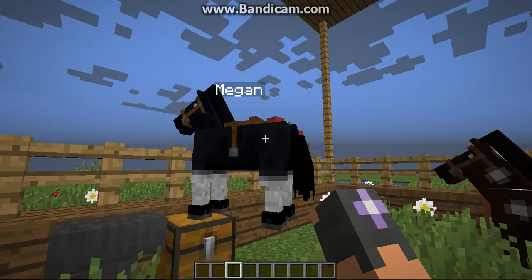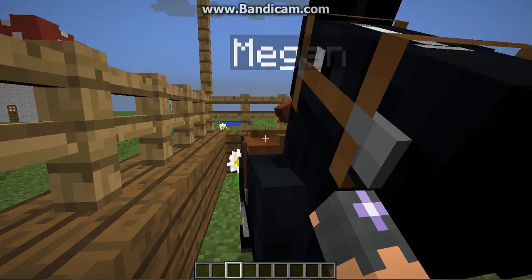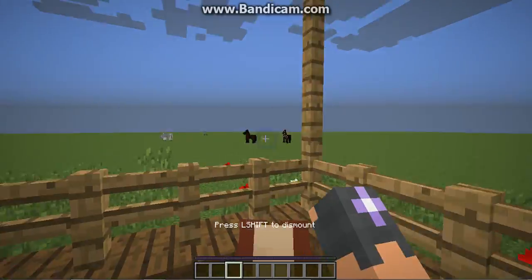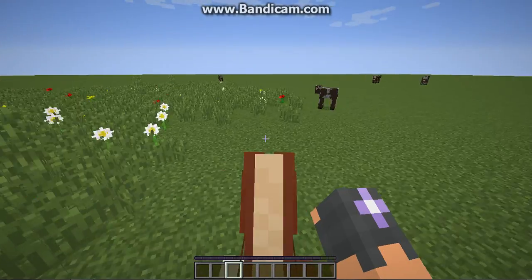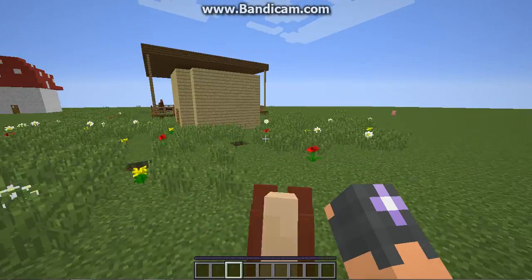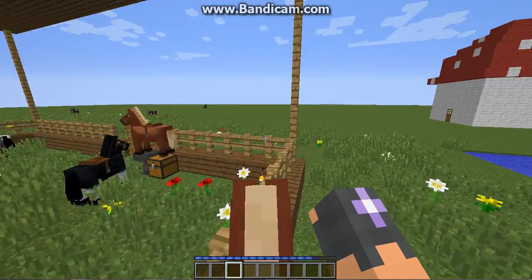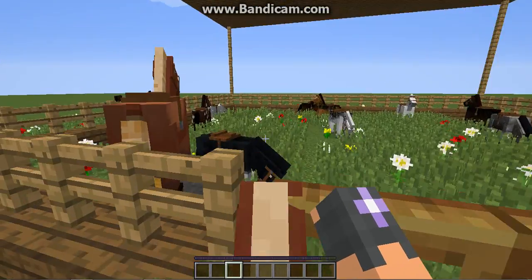Megan, are you trying to escape, girl? We only escape when we use the doorway, don't we? Alright, who should I ride next? Maddy — slash Madeline. Let's have a ride. She's a mad girl. Look at my rubbish little house compared to that huge stable. Hey Puff, hey horses, how are you doing? And that's your ride over.